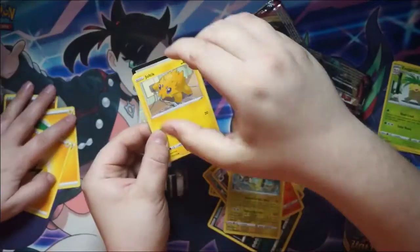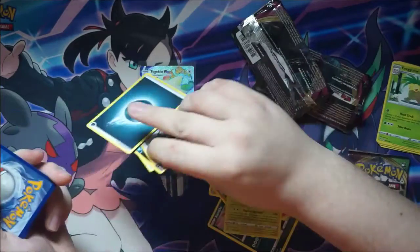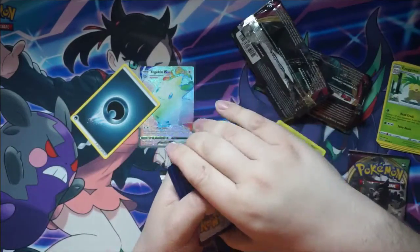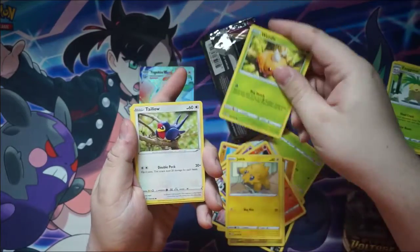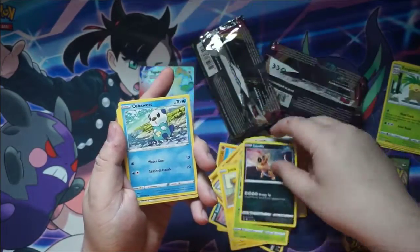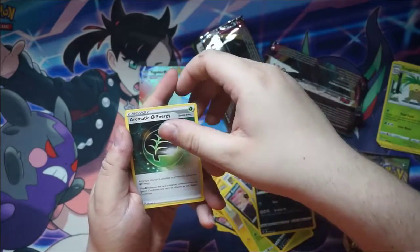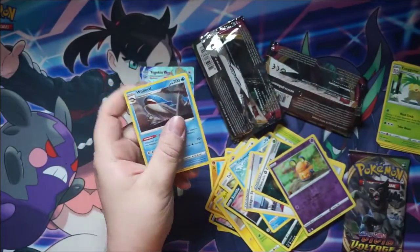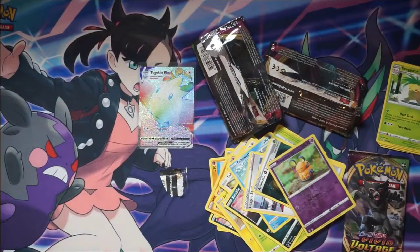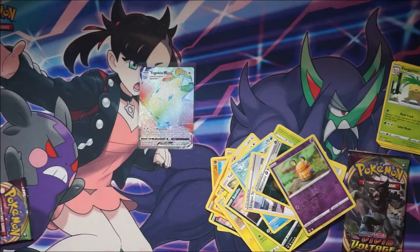Last time we started off the pack with Joltik, it turned out pretty good. Joltik, Weedle, Talo, Sandile, Oshawott, League Staff, Crocorock, Aromatic Energy, Edadene, and a Hollow Waillord. Clearly I've got the magic touch today. Let's hope that can carry over into some of the other stuff we're about to open.